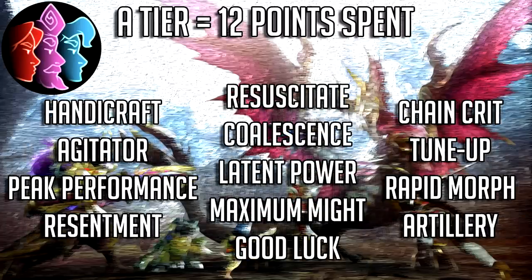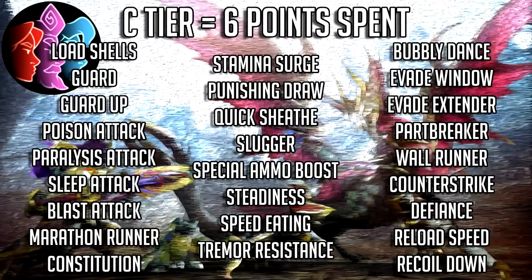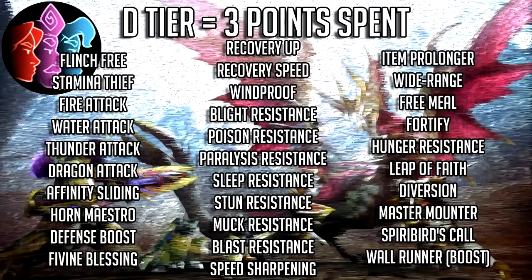The B-tier skills cost 9 points and consist of things like Protective Polish, Critical Element, Offensive Guard, and Wirebug Whisperer. The C-tier skills cost 6 points and go to slightly more utility-based skills like Quick Sheath, Stamina Surge, Constitution, Guard Up, and Evade skills. The D-tier skills cost 3 points and consist of things like Divine Blessing, Element Attack and Resistance, Spirit Bird's Call, and Diversion. Any skill not shown here cannot show up through the Armor Augment system — for the most part these are just the unique monster skills that also cannot show up on talismans.